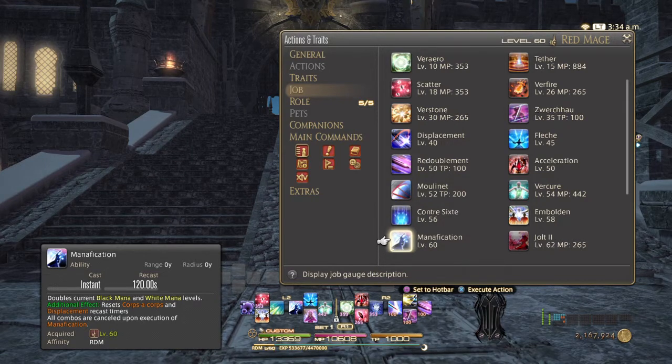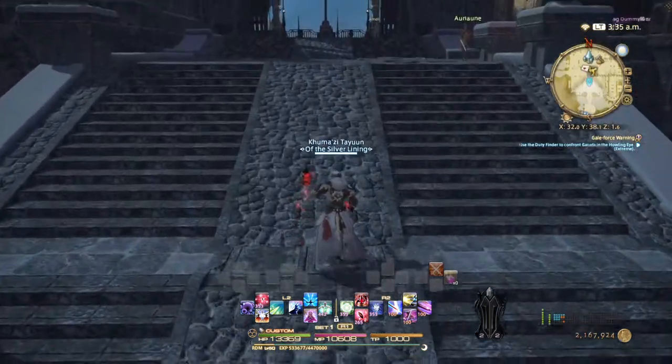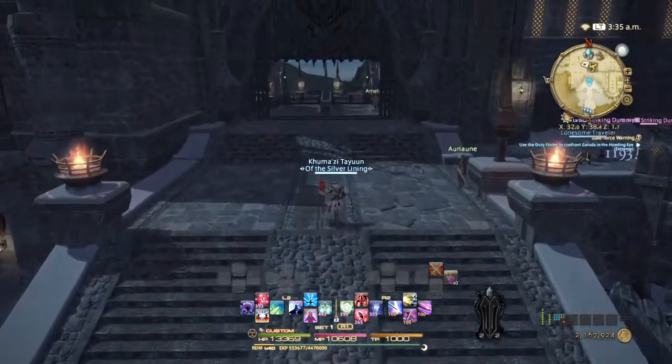You're going to be executing it right after you finish casting the spell that gets you to the mana level you want to double. For example, in a single target fight, you would get your mana to about 40-40, and then use Manification so you can leap in earlier than you would have otherwise, do your melee combo, and leap back out. If it's an AoE fight, presumably you could do it when you're at at least 45-45, so you can leap in, triple Mouliné, leap back out. But with all of that covered, let's get to the demonstrations.